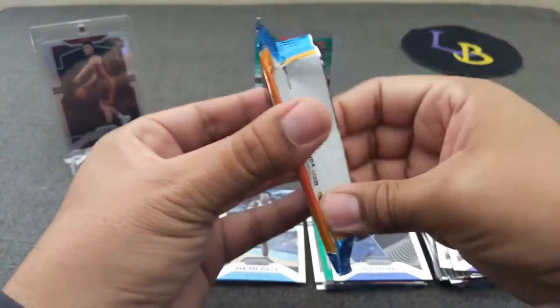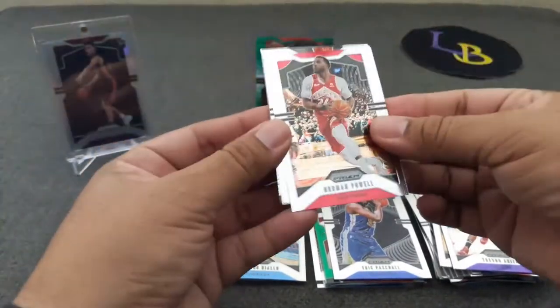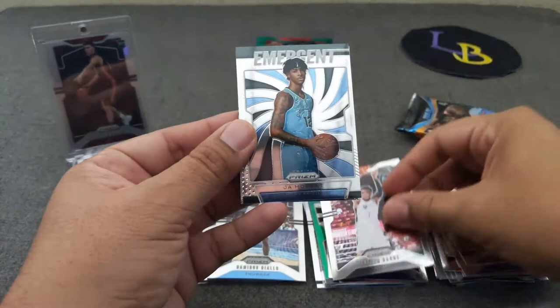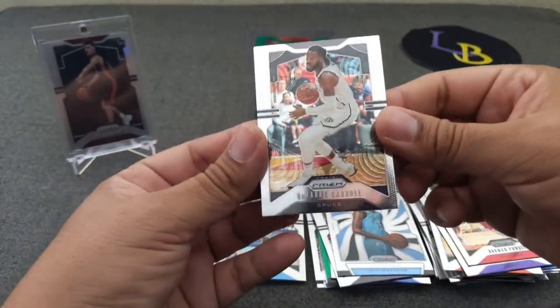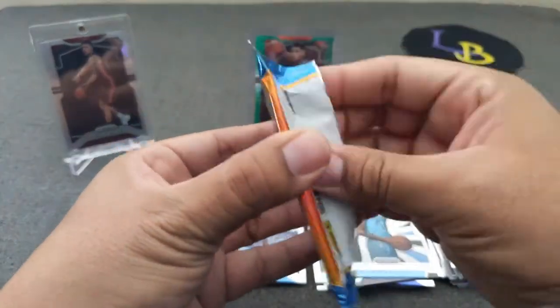Pack number three: Norvel Pelle, Jalen Hands rookie, Ja Morant Emergent, and DeMaré Carroll from the Nets. Alright, three more packs.